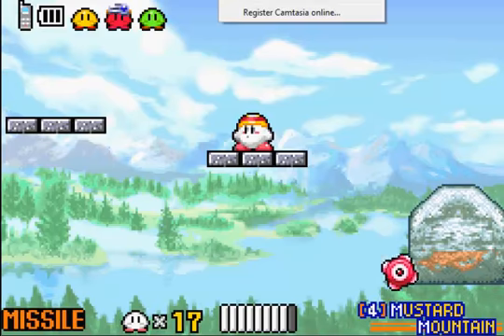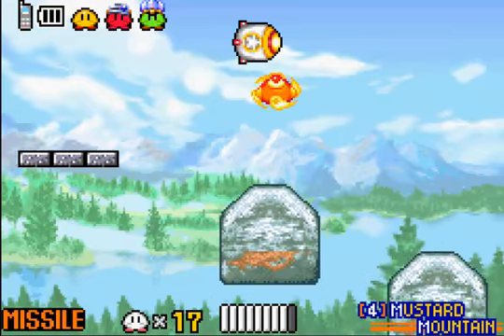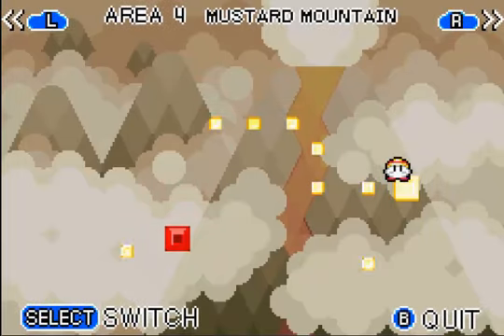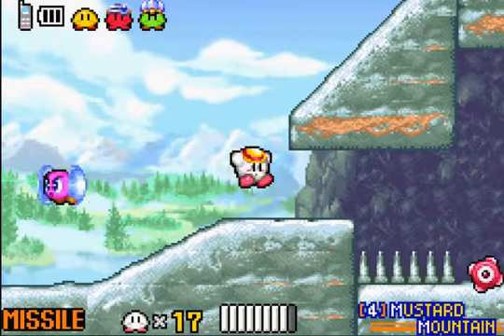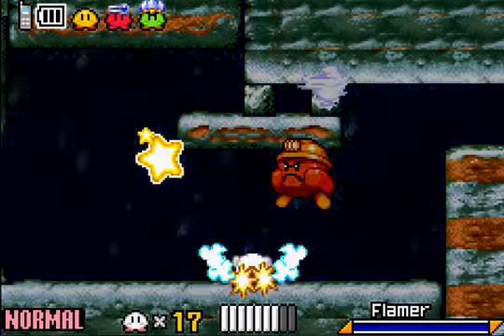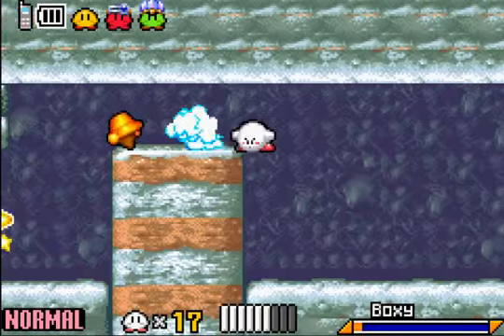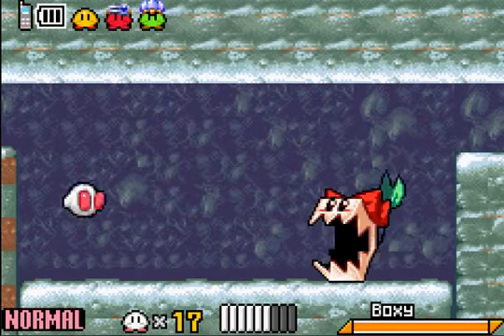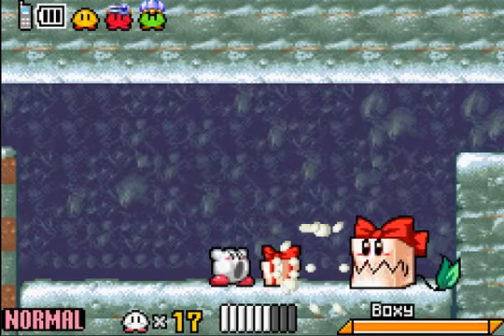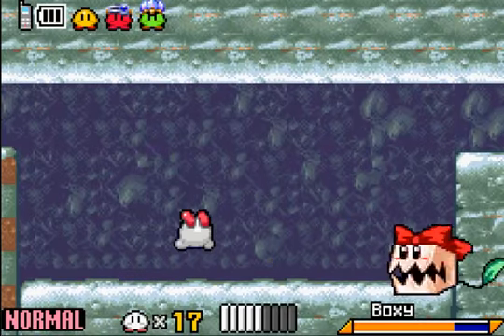Okay guys, welcome back. I decided to take a different route this time — I went right instead of left at the volcano area, Mustard Mountain. Aw no, I lost Missile Kirby, and now I'm fighting Boxy with no ability. Not that it's particularly difficult, but it's just annoying.